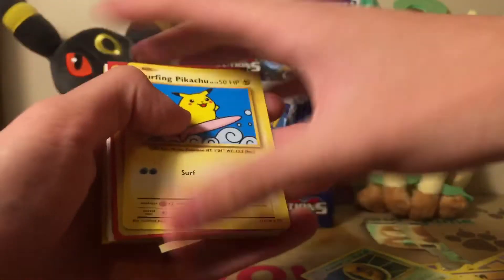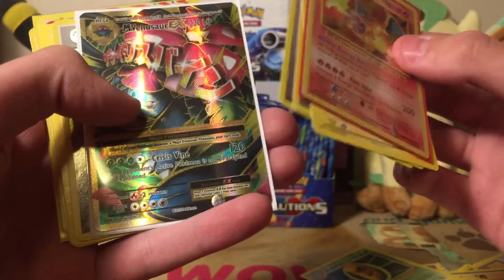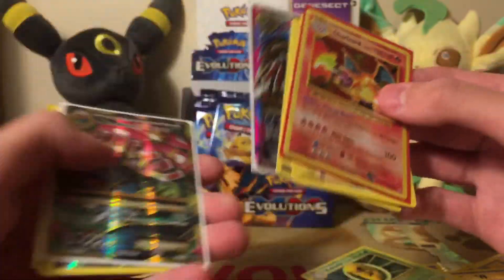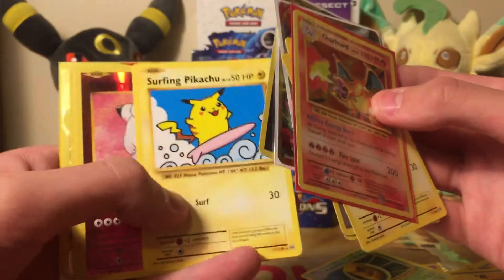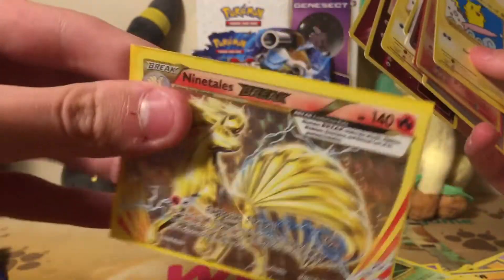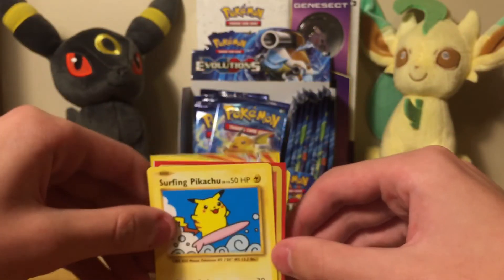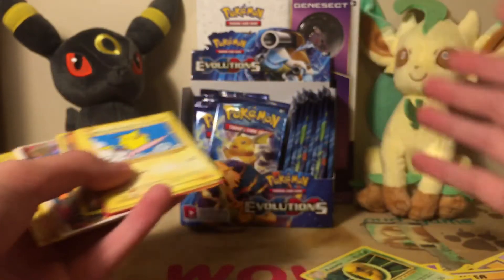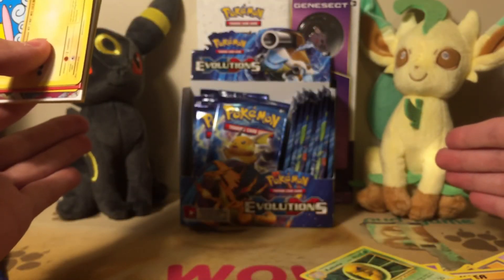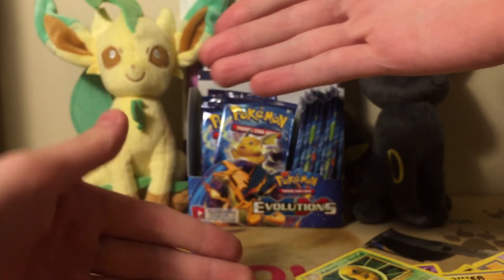Alright guys, quick recap of what we got in the second part of this opening. We got Secret Rare Surfing Pikachu — not really a secret rare — holo Charizard, double colorless, Here Comes Team Rocket, full art Venusaur which I actually traded for the full art Blastoise. That means we're only one full art away from having all three. Holo Steel Energy, Reverse Clefairy which I'll give to him, Reverse Fairy Energy for my deck, and Ninetales BREAK. By the end of this I at least want to pull the Mewtwo. Alright guys, it's been Umbreon accompanied by Leafeon — goodnight!